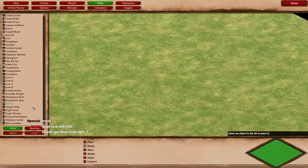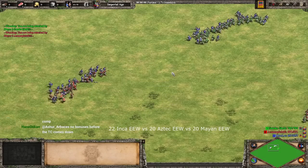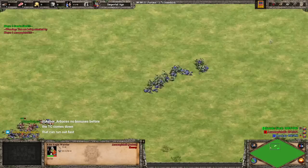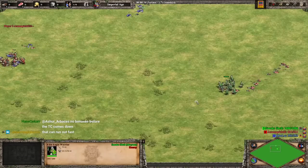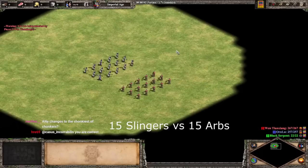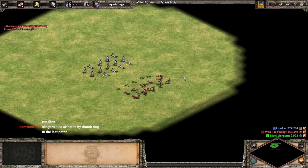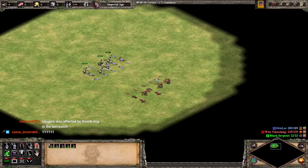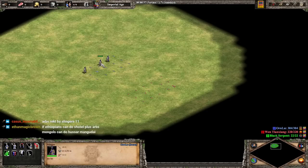How do we want to test Incas? We can try the Eagle Warrior fight now. You still get wrecked — it's not close. Mayans are still going to win super hard. So we can just try 15 Slingers versus 15 Arms. They're fairly comparable. Slingers are probably not benefiting from Thumbring anymore, but yeah, the Slingers slightly win. Still, not bad.